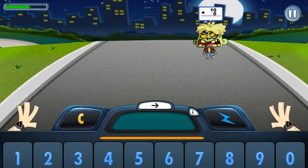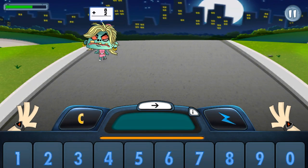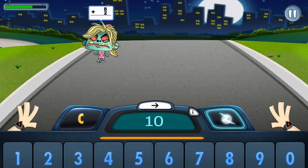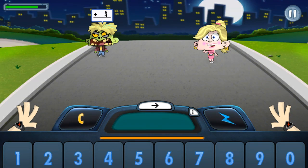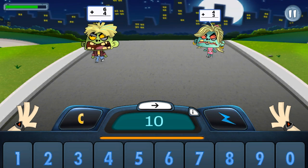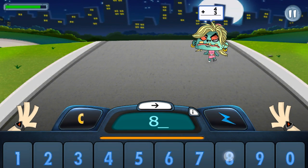Nine and zero equals ten. Nine and zero equals ten. Eight and two equals ten. Eight and two equals ten. Five and zero equals five. Six plus four equals five.